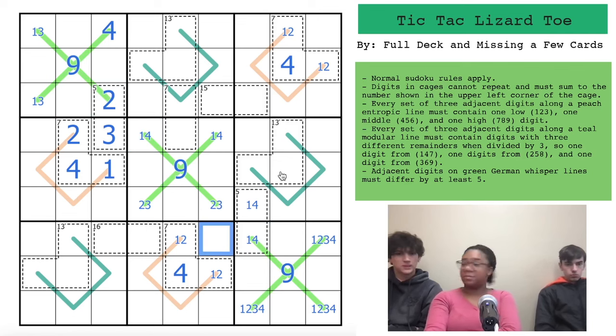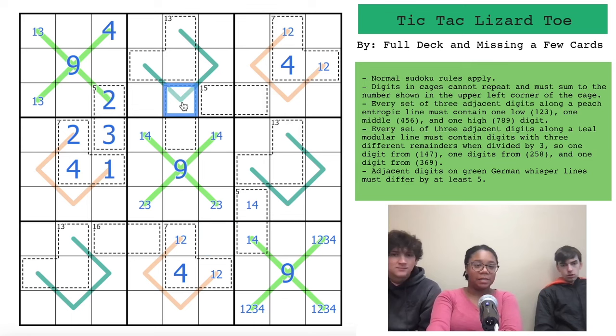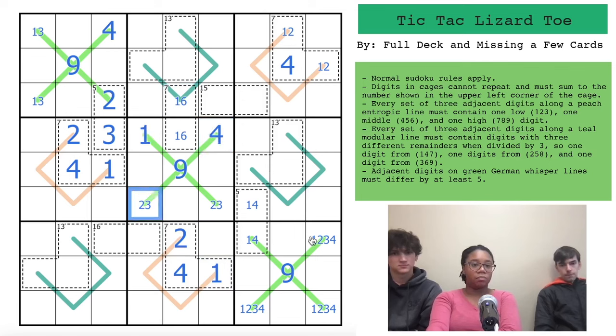Now we look at this seven cage. A four is looking up, so it's either one-six or two-five. Both twos are looking over, so it can't be two-five — that's a one-six pair. That pair looks down making this a two, and this a one. This one looks back up to make a four, and this a one. That one immediately makes this a six and that a one.